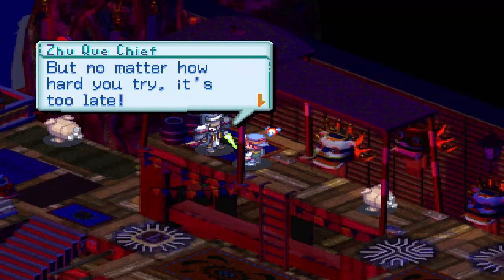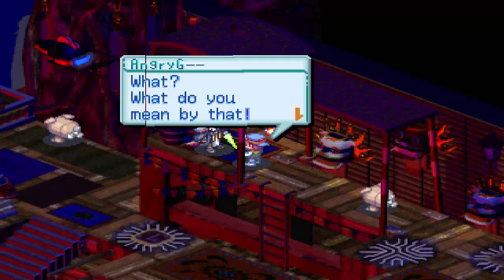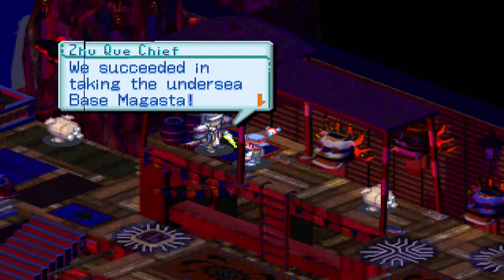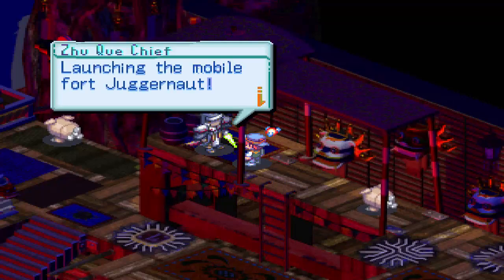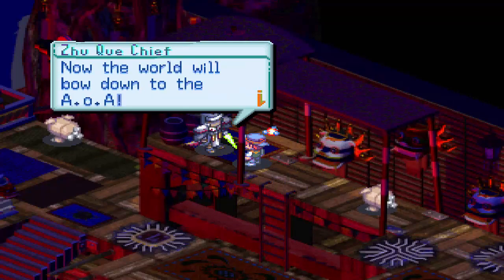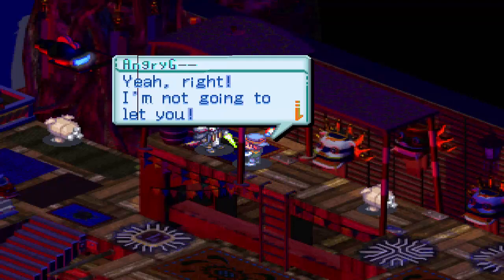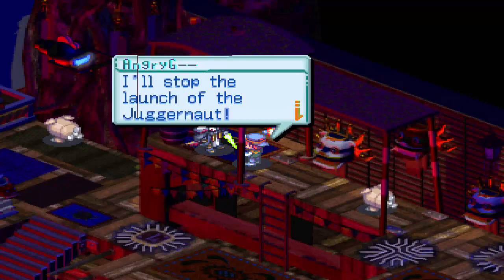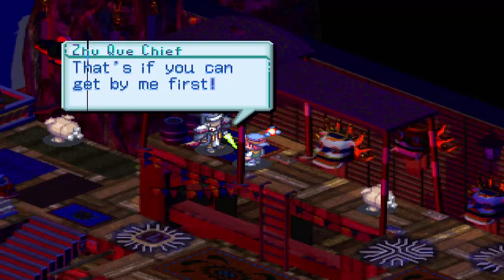So you're responsible for the Asuka server. But no matter how hard you try, it's too late. What do you mean by that? We succeeded in taking the undersea base Magasta, and now we are launching the Mobile Fort Jogamore. Now the world will bow down to the AOA. I'm not going to let you do that - I'll stop the launch with Juggernaut. Go ahead and try, as if you can get by me first. Okay, so we got this battle.